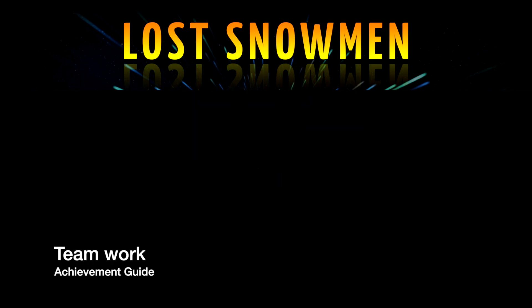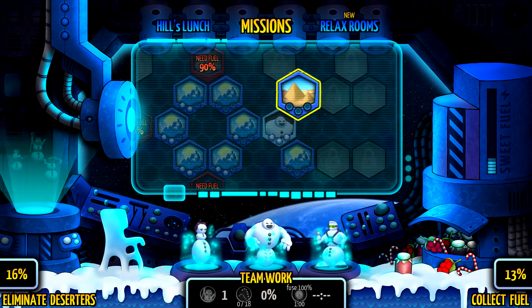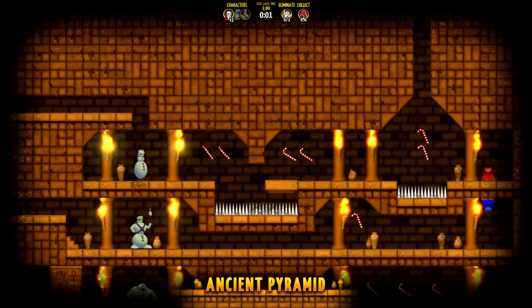Hey everybody, here from Vidgamiac.com. Here we are today back in the title update for Lost Snowmen, going for the Teamwork Achievement. This is to beat a level with a full team. This can first be done on the level Teamwork, which is going to be the second of the Ancient Egypt levels. Make sure you start that one up.